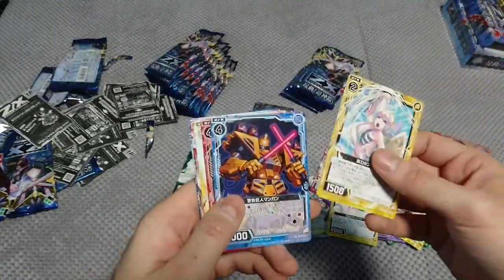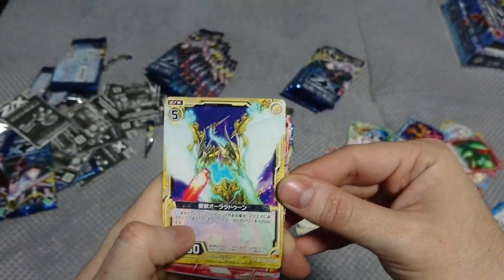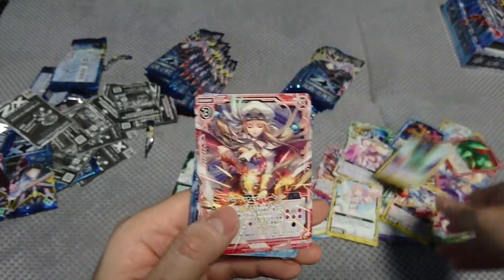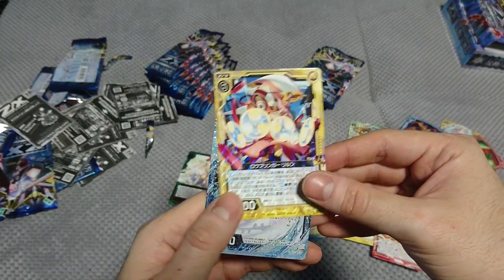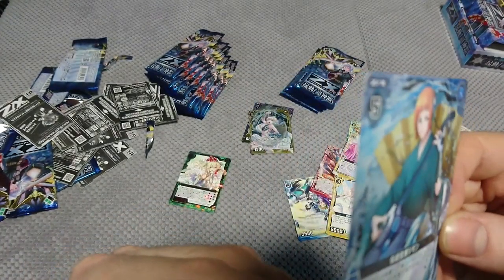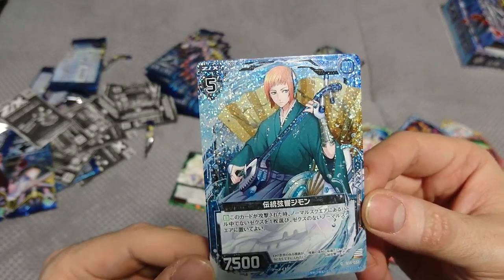We've seen this one. Oh, a transformer — number 27, Warning Giant Mangees. Number 54 — Holy Beast, our Aladdin Arrow Singe. Mr. Rare number 55 — Lowbringer Larynx. And this reverse foil with the guy playing some kind of guitar — really nice foil. Number 32 — Traditional Strings Jimon.